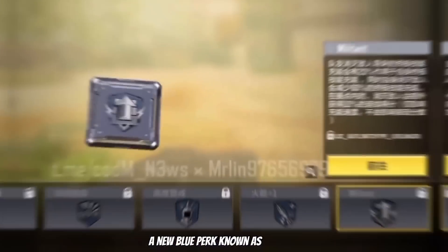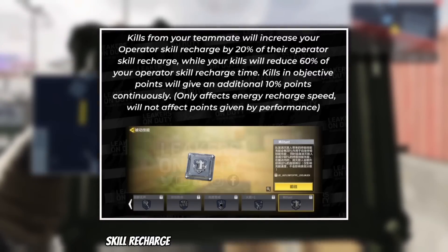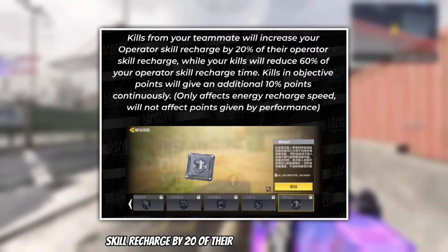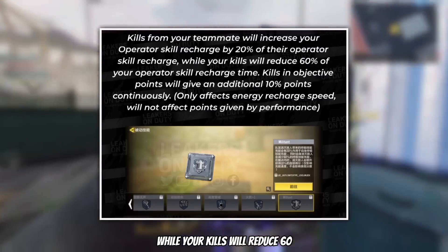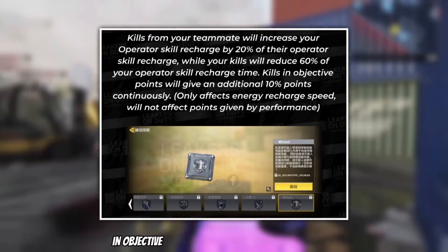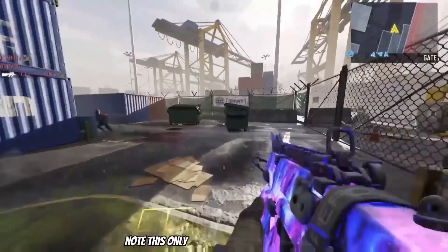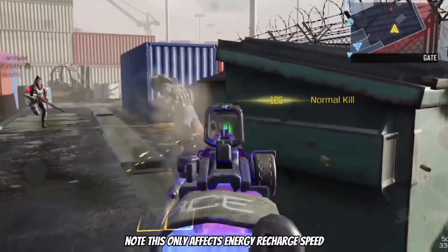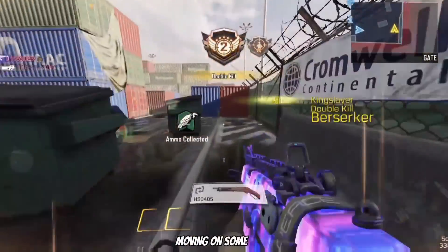A new blue perk known as Millions was also found in the test server. Based on the translated description: kills from your teammates will increase your operator skill recharge by 20% of their operator skill recharge, while your kills will reduce 60% of your operator skill recharge time. Kills and objective points will give an additional 10% points continuously. Note this only affects energy recharge speed and will not affect points given by performance.